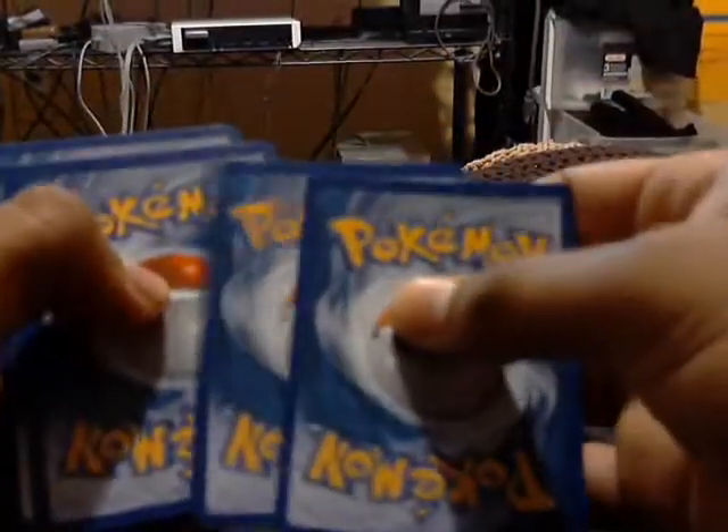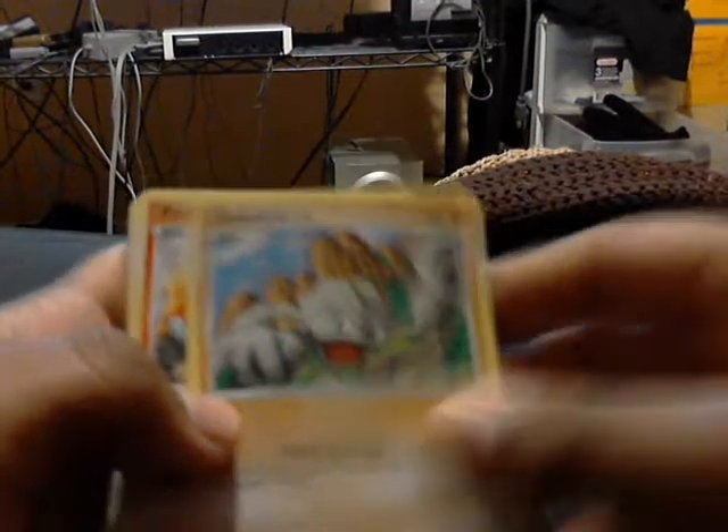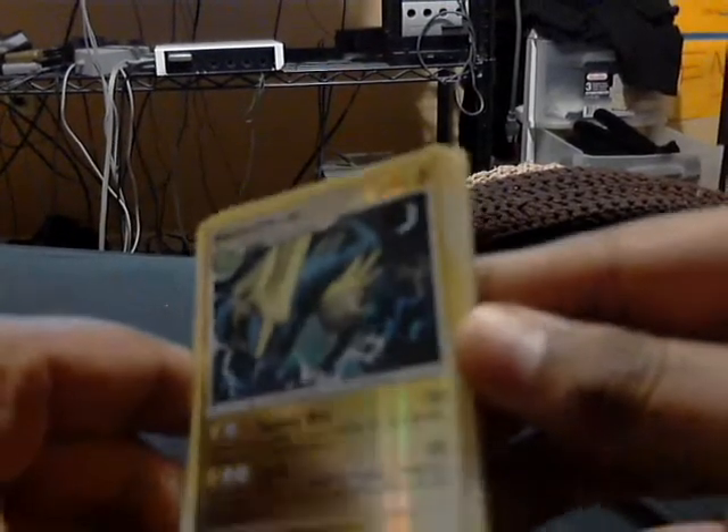Next up, Platinum Arceus. We got Burmy Trash Cloak, Geodude, Ponyta, Winglebell, Beedrill G, Grovyle, Expert Belt. Our reverse is Mightyena — nice, which is rare in the set. And our rare is Sceptile, which is kind of lame because I already have one, but whatever. Okay, next up is Undaunted.